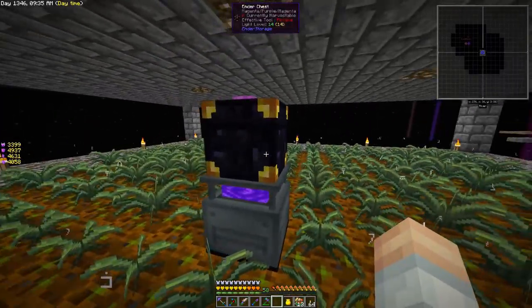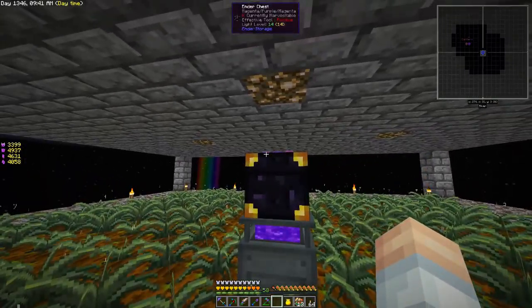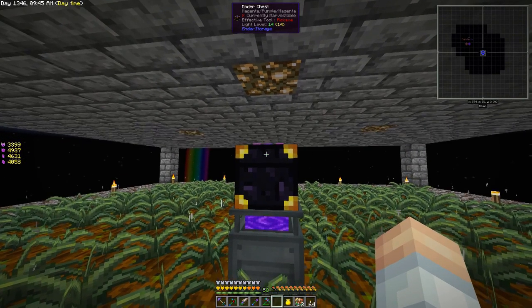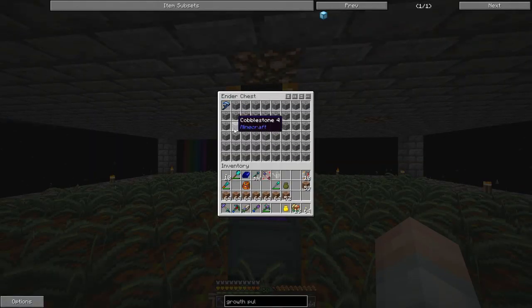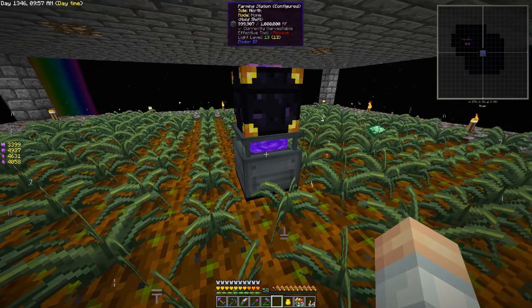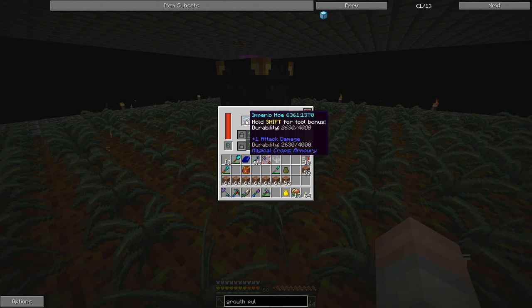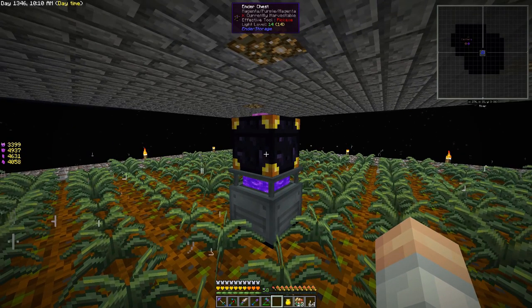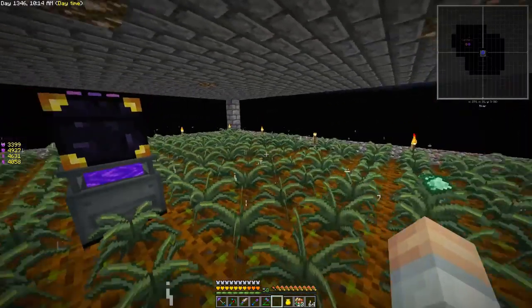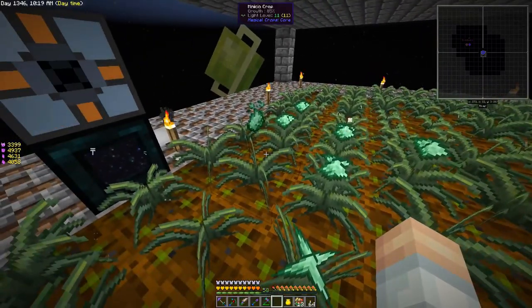There's an inner chest on top filled with cobblestone and one imperial hoe. What we've got is an autocraft going in the ME system that's going to keep this chest filled with an imperial hoe at all times. They last for a while, so we've got a little buffer and plenty of time for it to create new ones. That is working quite well.